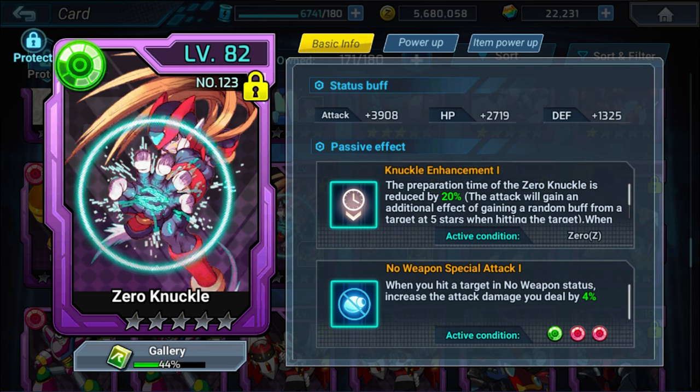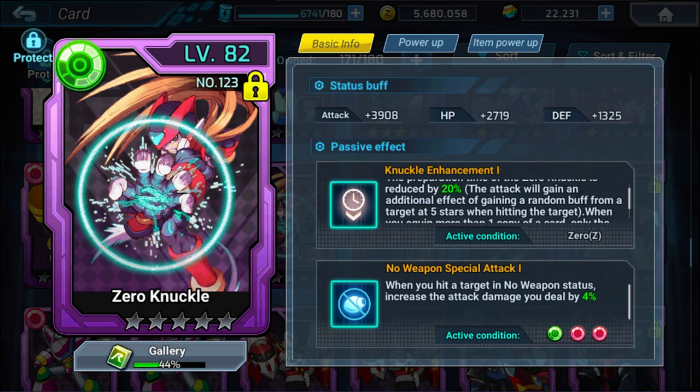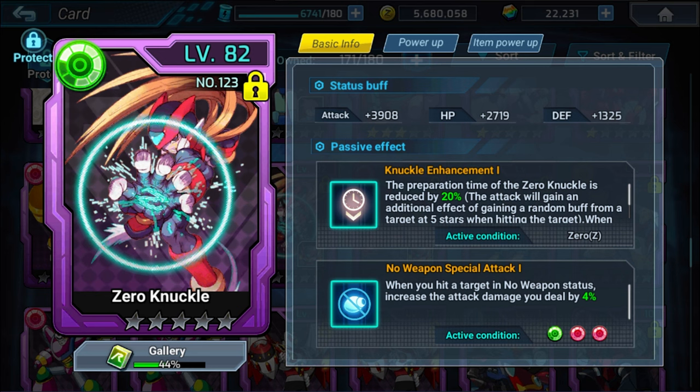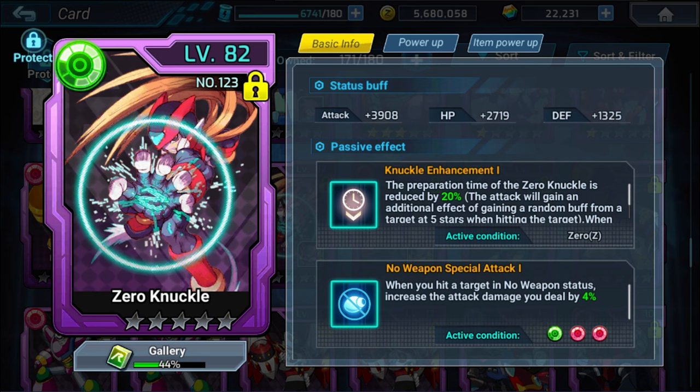As an example of a different kind of change, the Zero Knuckle card has a 20% reduction in time for the Zero Knuckle attack on Zero. However, once you reach five stars — and it tells you right here on the card — you will be able to yoink a buff from them, rather than it decreasing the prep time even more. The secondary passive also goes up to 6% once you get this to five stars. So you gain the ability to yoink a buff from that. And to rank up a card, it's actually very simple.